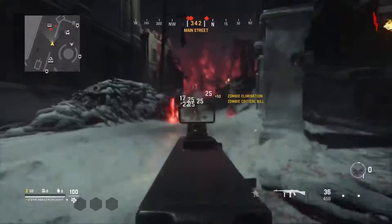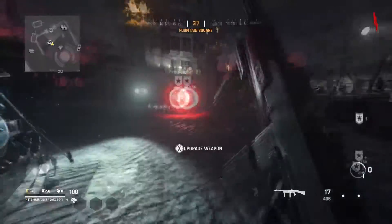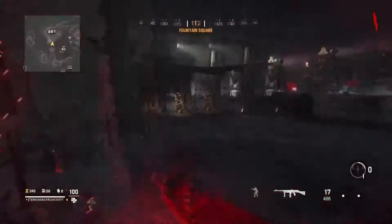Here is the fastest way to level up inside of Vanguard. This is the fastest XP method to use right now, so let's get into it. This XP method is very well self-explanatory. All you gotta do is find the portal that is Blitz and play Blitz as much as possible.